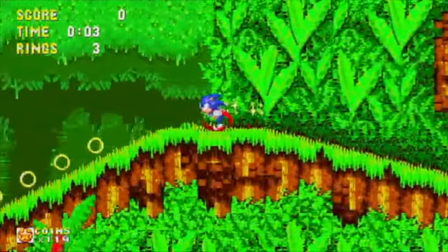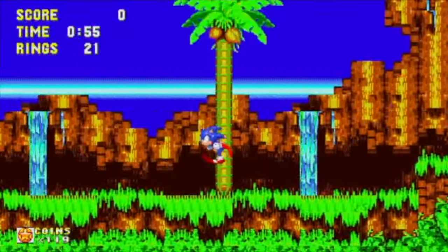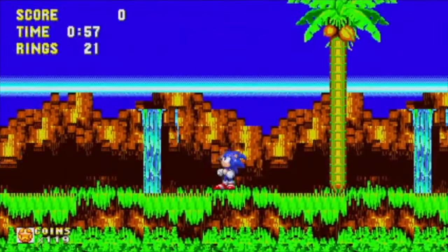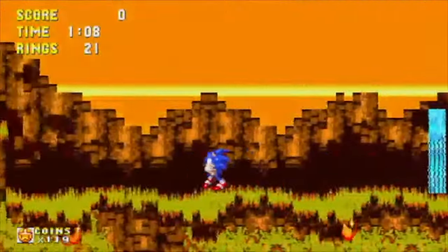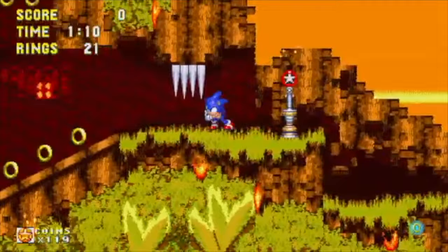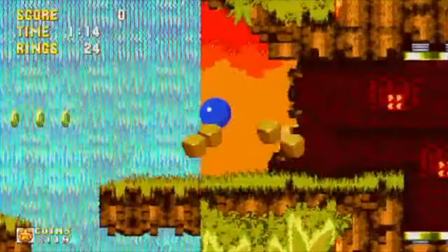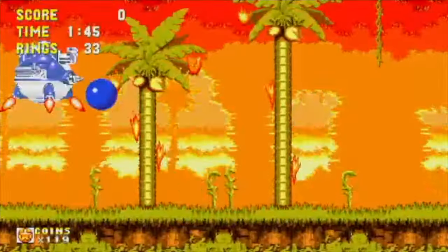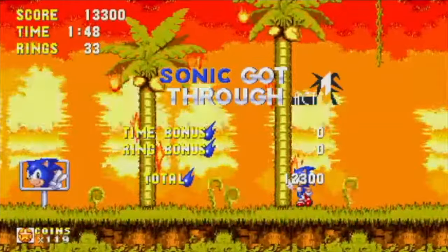Angel Island Zone Act 1. This is a very easy level. The badniks were in fair places, and it was a fun time. And then the mini-boss said screw it and decided to turn the place into California. Now that the place is burning, and Knuckles has no problem with that, the rest of the stage is not too bad. Just carefully traverse through the stage, and we make it to our first mini-boss, and it was easy.